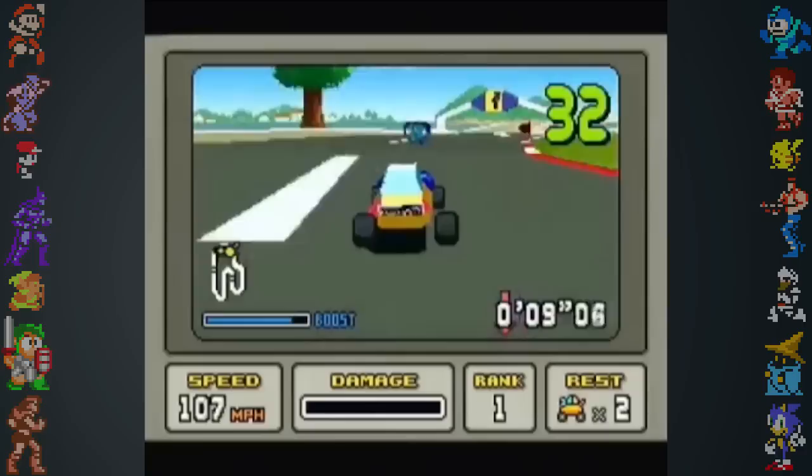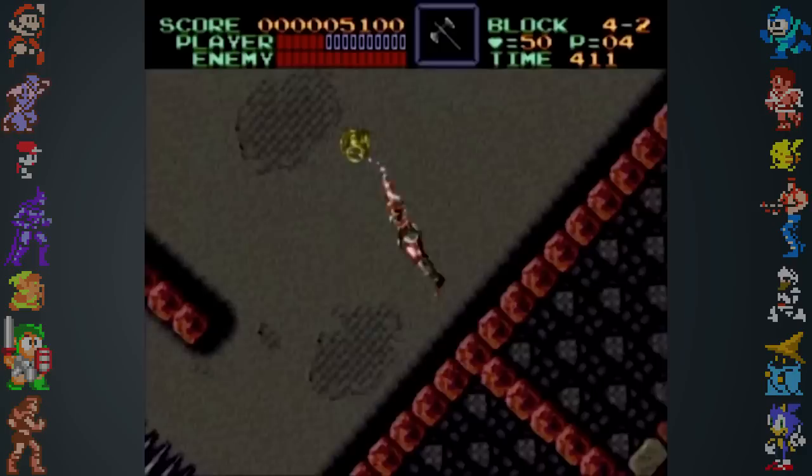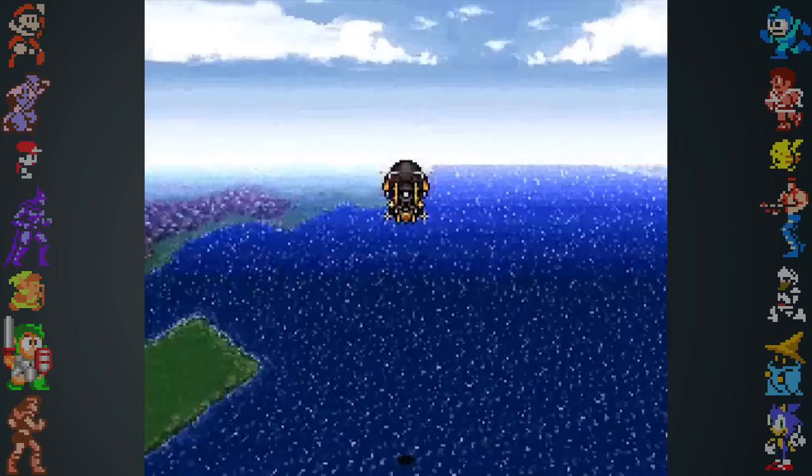Did you know? The Super Nintendo was able to stay afloat in the 32-bit age as a 16-bit console thanks to features like the SFX chip and Mode 7. The term Mode 7 is often applied to SNES games that twist and scale images to make things like the sprawling worlds of Final Fantasy possible.